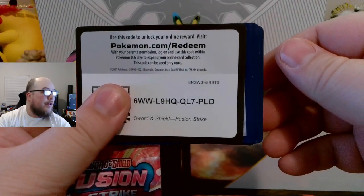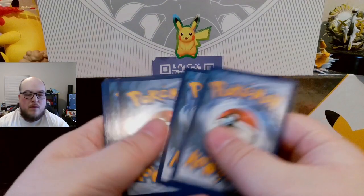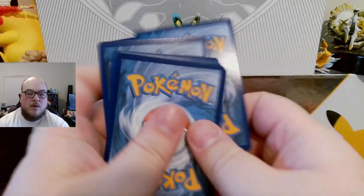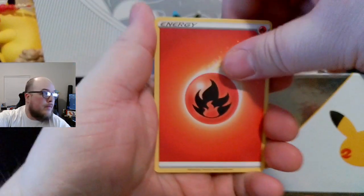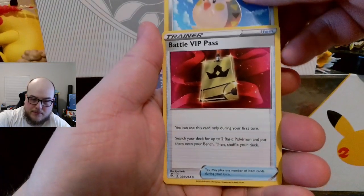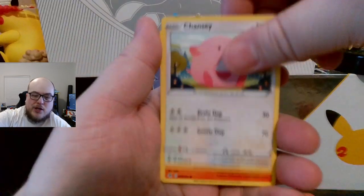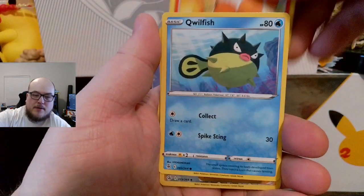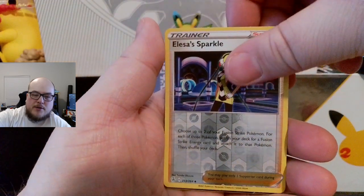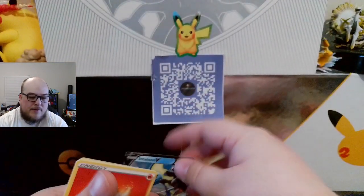There's that. Energy. Schoolboy. Togedemaru. Oh wow. Mankey. Zigzagoon. Chansey. Vulpix. Goldfish. Elsa Sparkle. Reverse. And an Inteleon V. Very nice. Put that there.